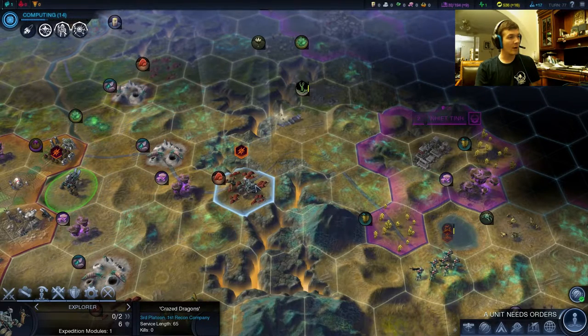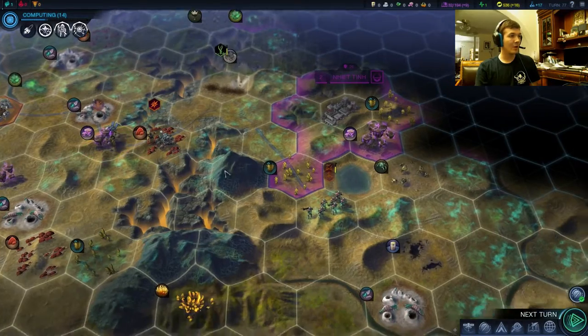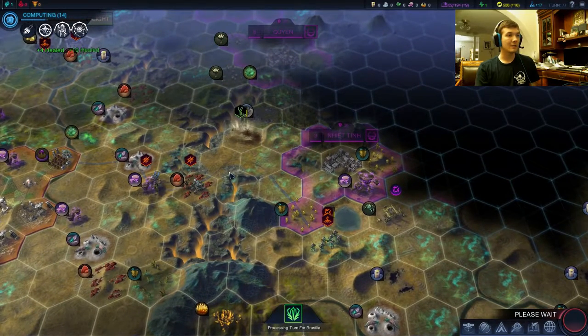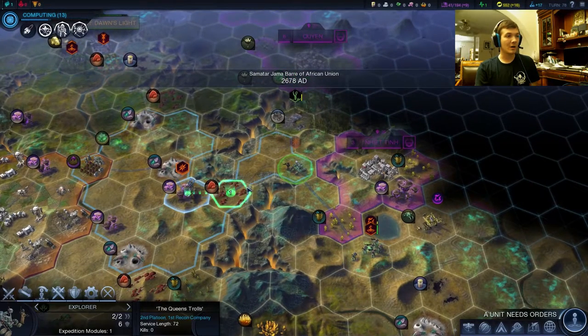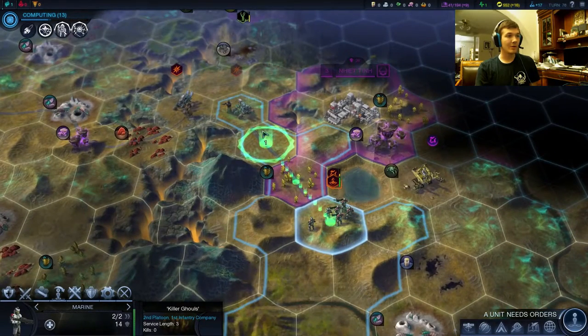We know the siege worm is somewhere here — that's the only pass, so we have to be very careful. Keep our distance. I hope he moves out, honestly. Please move out, siege worm. Don't stay in this little area and block it off. Thank you, sir. Mr. Siege worm, you've been a very good man.